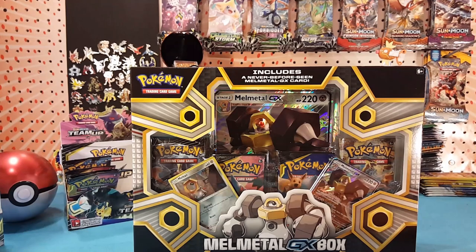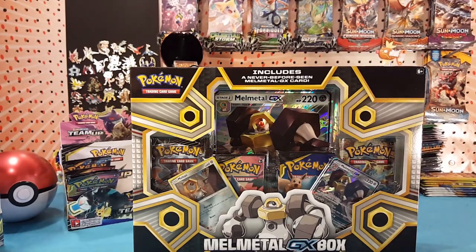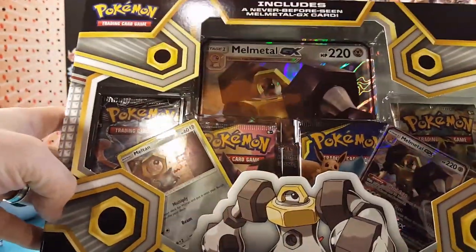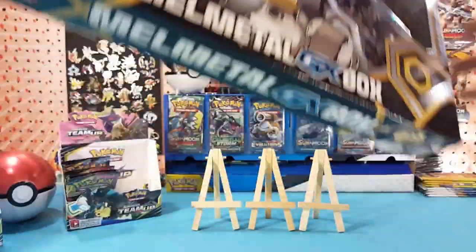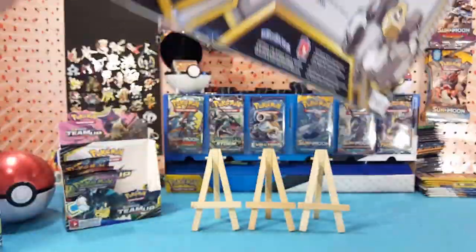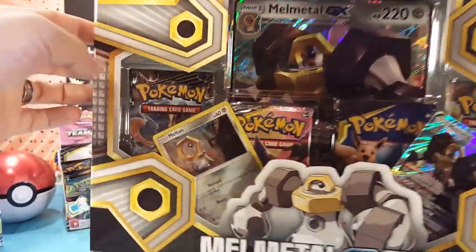All right, here we are in the studio. I'm so excited about getting this box opened up for you guys that I haven't even taken my coat off. Let's switch to the lucky hat. Inside the box it looks like we've got a Fates Collide pack, two Team Up packs, and a Forbidden Light pack, along with a Meltan Holo promo, a Melmetal GX regular card, and a jumbo card. This box was $20 at GameStop, so not bad at all.